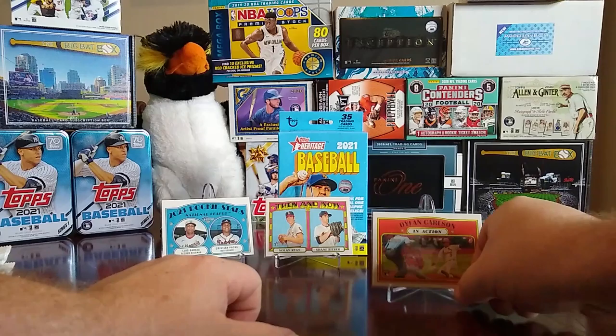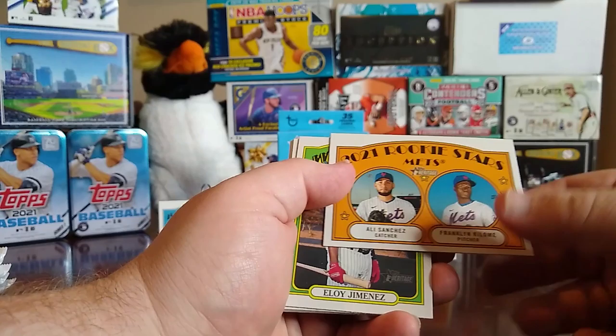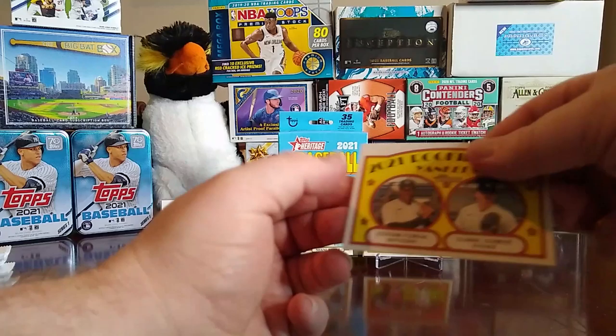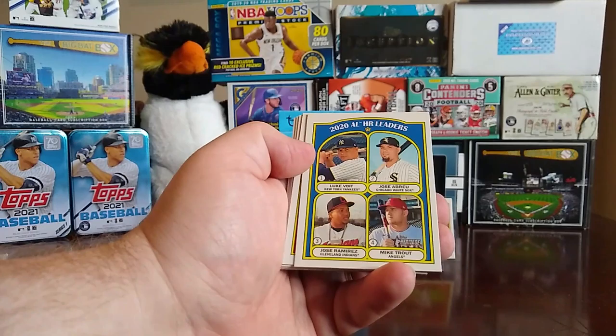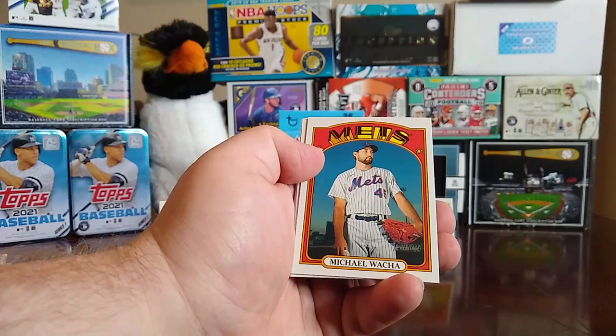Next pack: we have an Alex Bregman in action, a Kole Calhoun, Dylan Carlson in action — decent little rookie there. We have a Shane Greene, an Ali Sanchez, and a Franklin Kilome rookies, Eloy Jimenez, Lucas Sims, a Hanser Alberto in action, and a rookie stars of Estevan Florial and Clarke Schmidt.